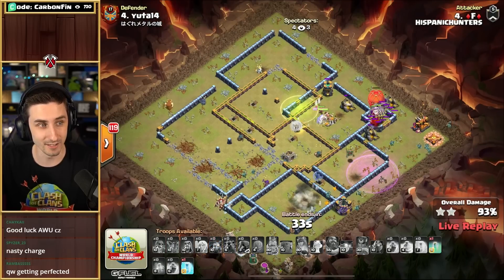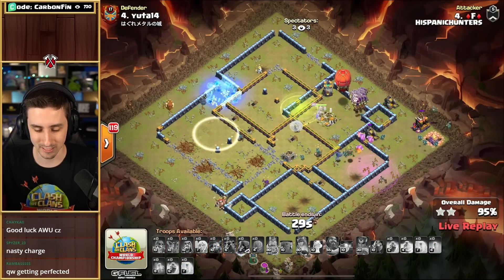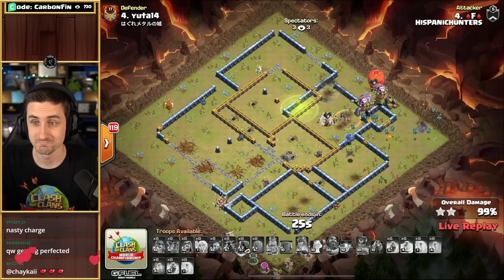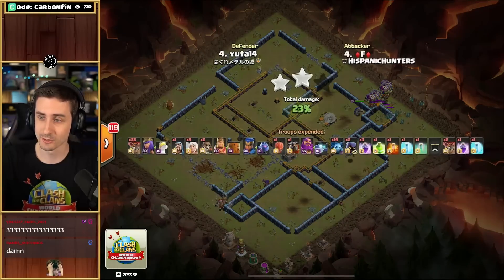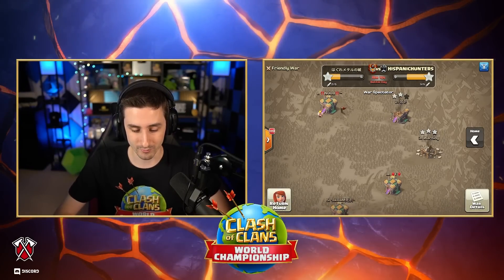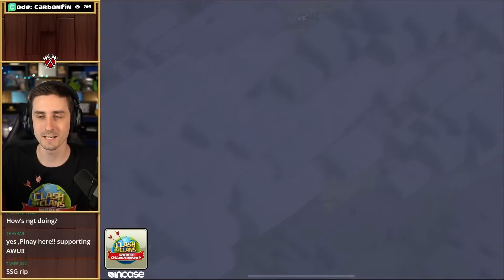GG, Hispanic Hunters — this is the clan that people were saying had no chance against Queen Walkers. But they are putting up a war. That is another triple for them. GG. And now they are three for three, and Queen Walkers are just one for two. They've got to get another triple. Stars is coming in next.